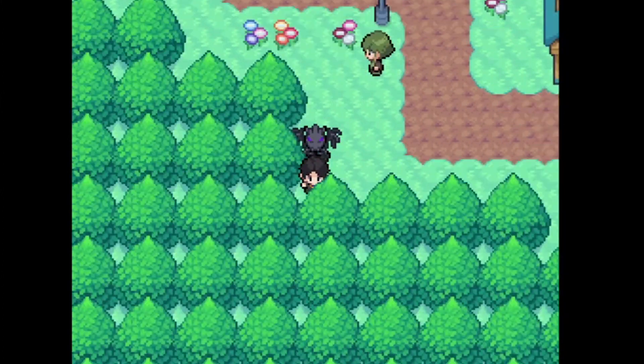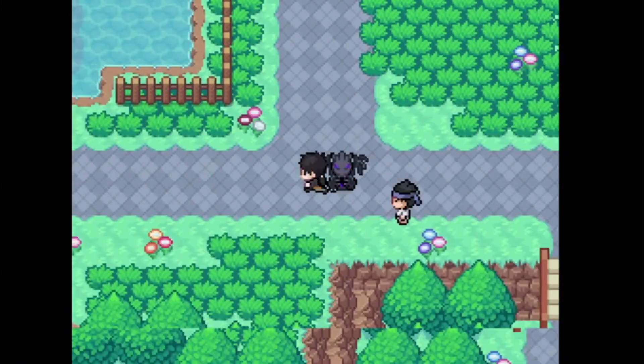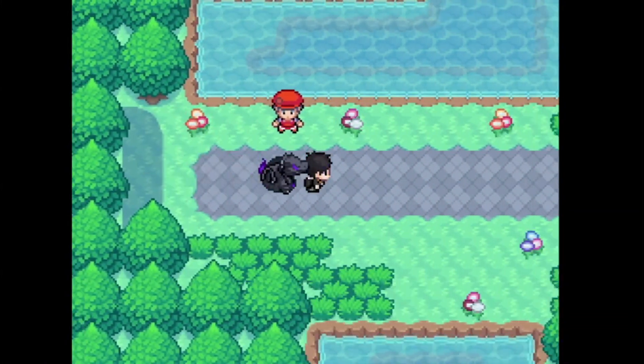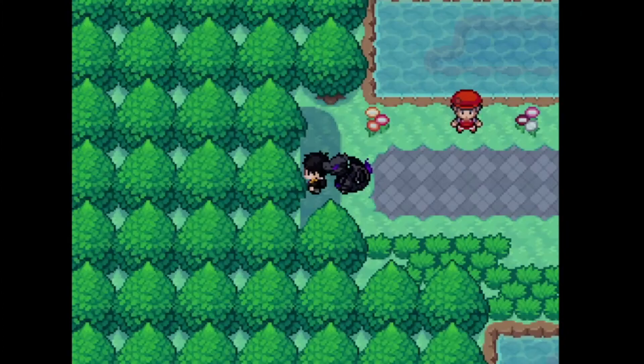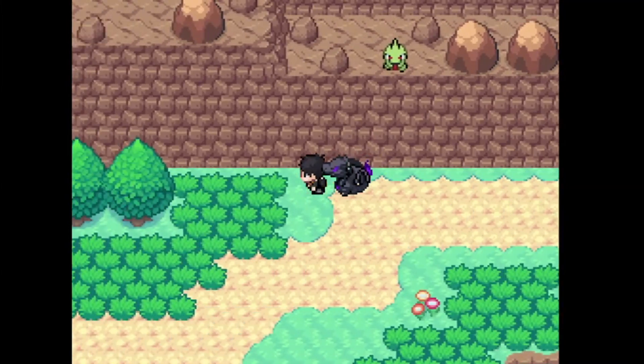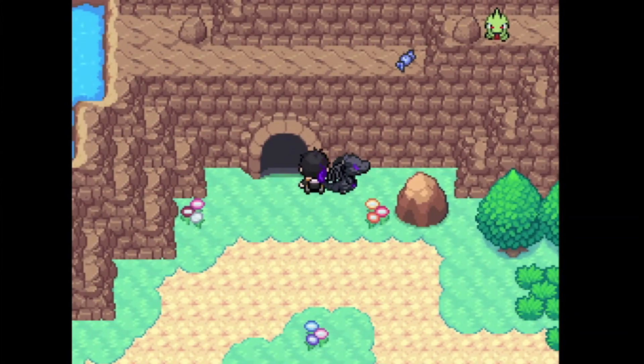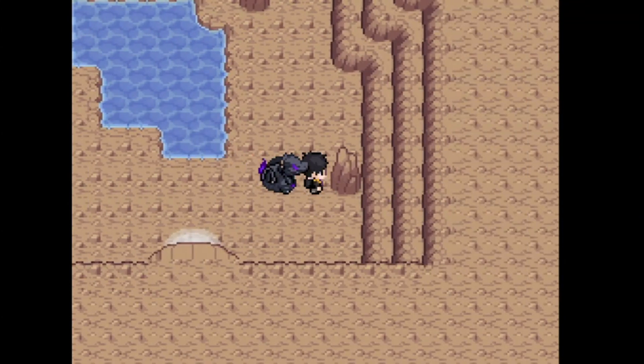So we're in Vipic City. All you have to do is exit Vipic City to the crossroads, then go through here to Route 5, and you should see a cave here to enter into the Samsara Cave.